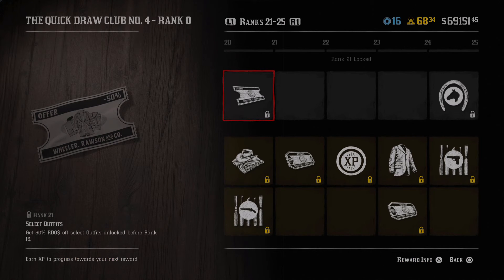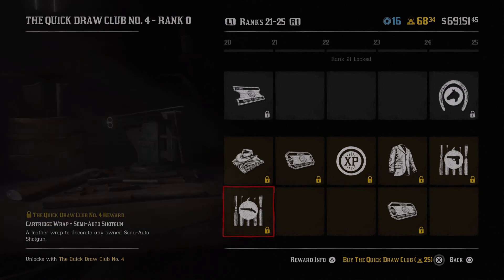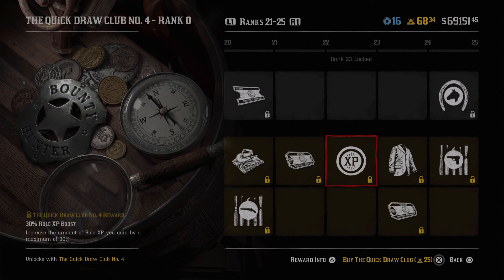On the final page, select outfits get 50% Red Dead Online dollars off before rank 15, so that might be kind of useless at higher ranks. After that you get the dunster outfit, which is a hard-wearing outfit composed of royal favorites - looks pretty cool overall. Then there's another wrap for your shotgun, followed by four gold bars, and then another 30 role XP boost, which these are in pretty much every single pass and they do help tremendously in leveling up your roles faster.